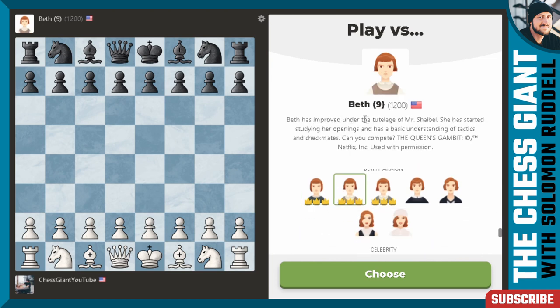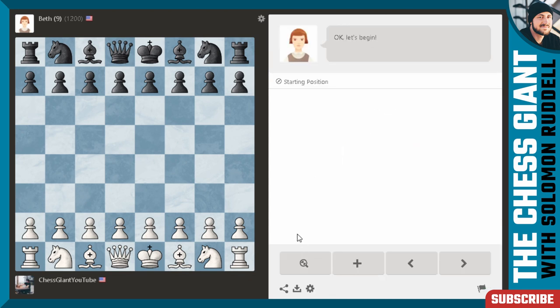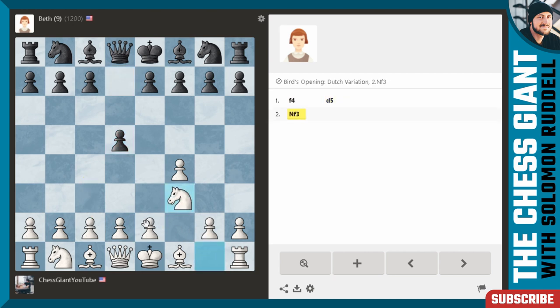Last game we had an 800 ELO player with Beth at the age of 8. Now we have Beth at the age of 9 with an ELO rating of 1200. Let's mix things up — let's actually go for a Bird's opening with f4. d5 is played. I could play the Fromm's Gambit with c4, but I'm just going to play knight f3, go for the simple moves.